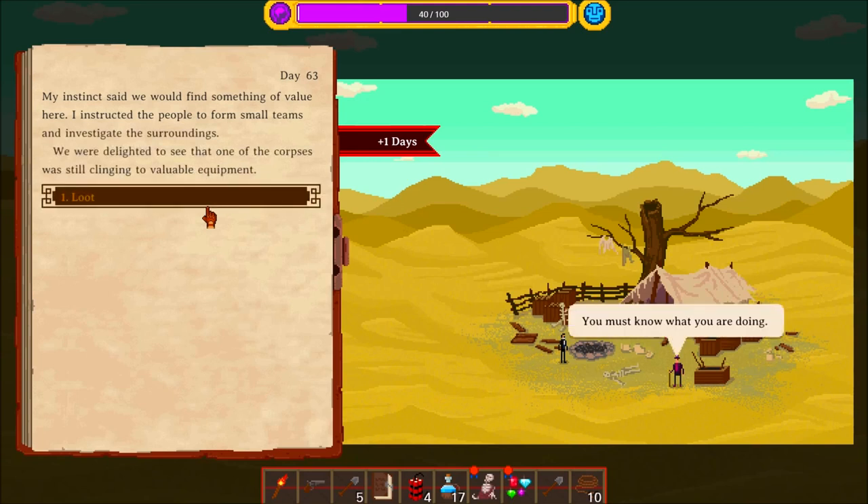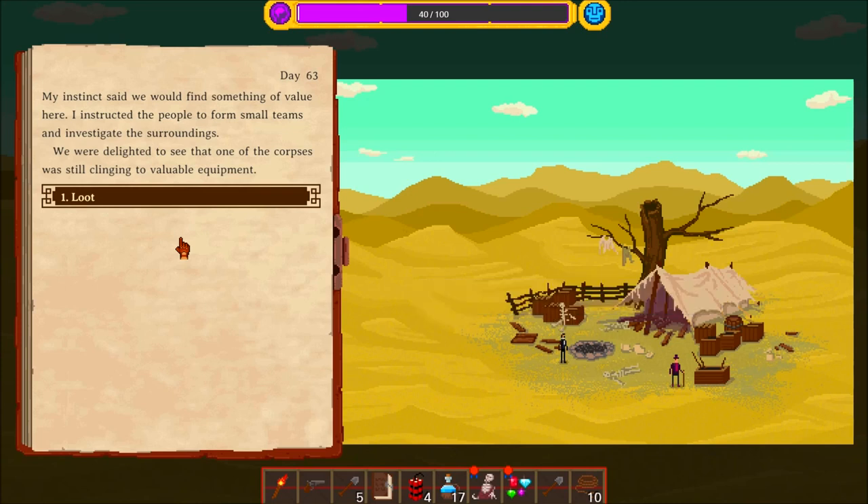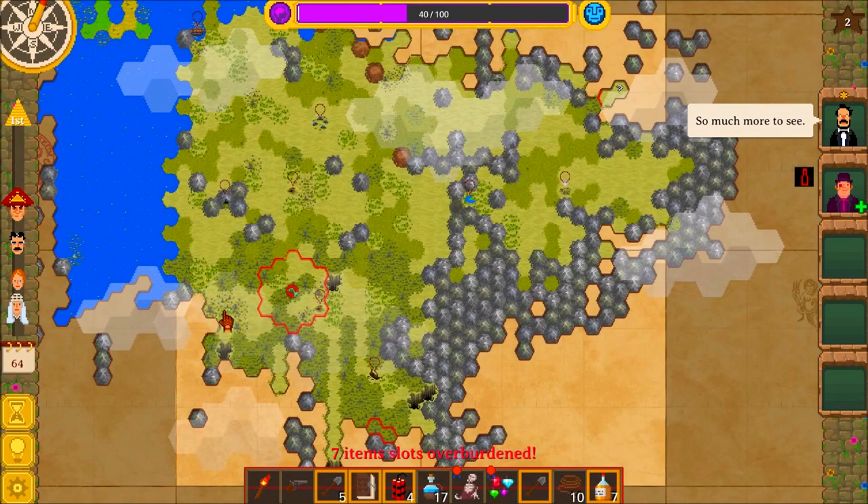Okay, we said we would find something of value here. I instructed the people to form small teams and investigate the surroundings. We were delighted to see that one of the corpses was still clinging to valuable equipment. Oh — that is something that is useful.